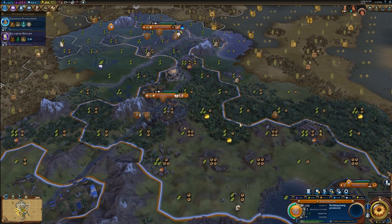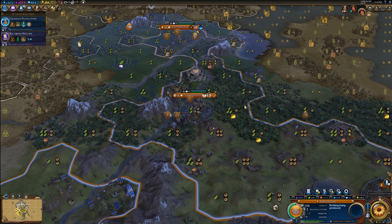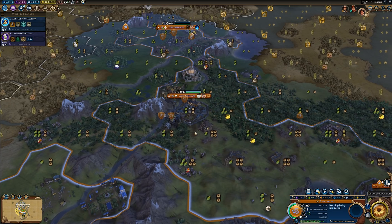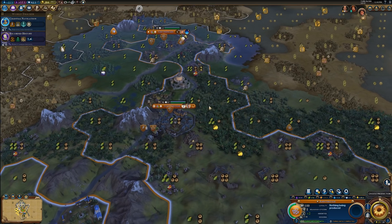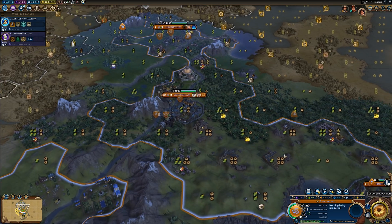As far as placement requirements for the Industrial Zone are concerned, it functions like pretty much all of the other land districts. It just has to be on a land tile, it can't be on a mountain, and it can't be on a tile that has a luxury resource. If you put it on something that has a feature such as forest, jungle, or bananas, it will get rid of that feature when you place it down.